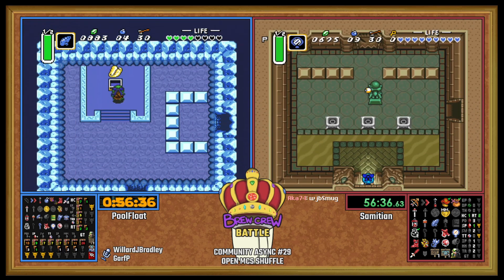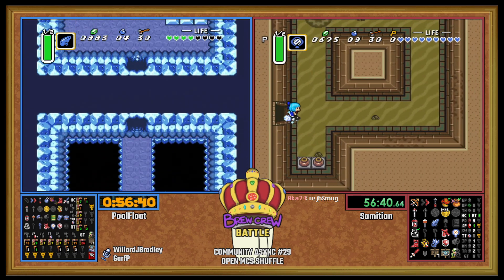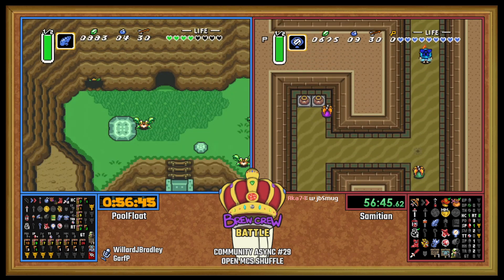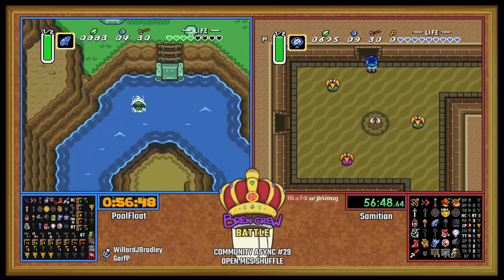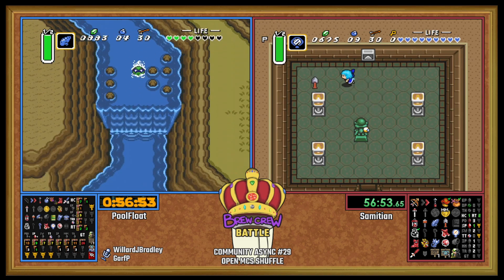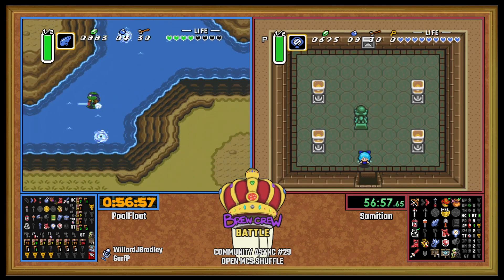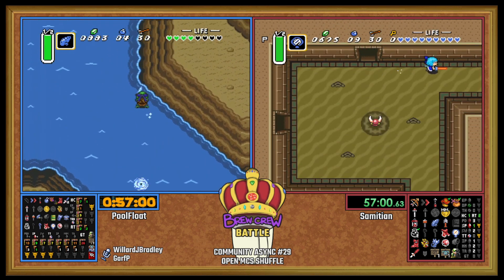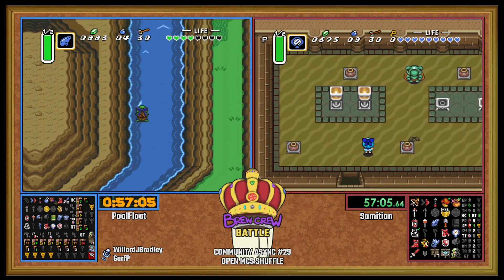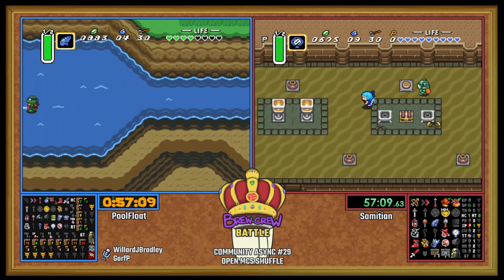Sam could technically go beat Pod and Eastern. Pod would require skipping some stuff, but it's doable. Eastern is full clearable. Skull Woods is full clearable. Ice Palace is full clearable. Right now we just need Somaria and Ice Rod. Sam needs to get a TR small out of Skull Woods. We don't have any GT Smalls, which is kind of sketchy depending on how deep that GT Big is.